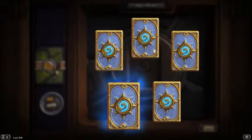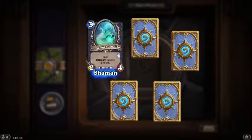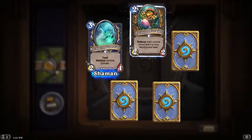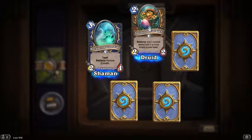Just one rare, so we'll start on this side. Taunt, battle cry: restore three health - okay, that's not bad. Three mana for a 2/4 with taunt and it does something else - I like it. Two mana 2/2, battle cry: add a random minion with five or more attack to your hand. This seems really good.